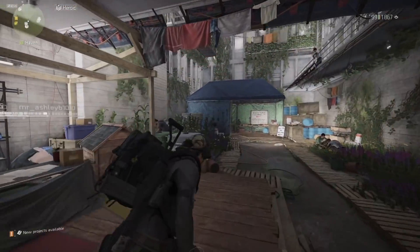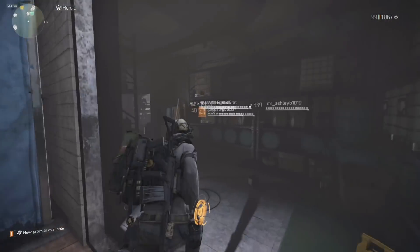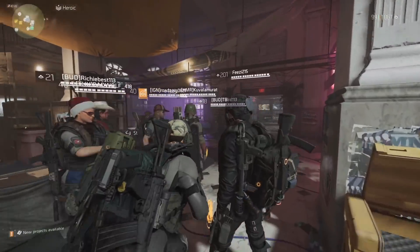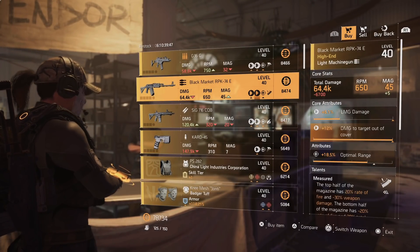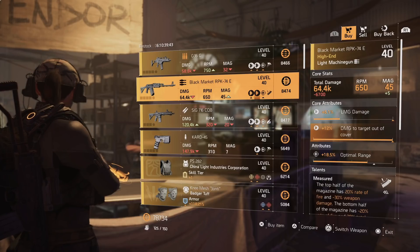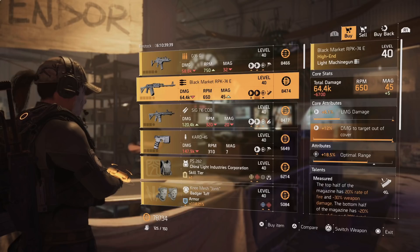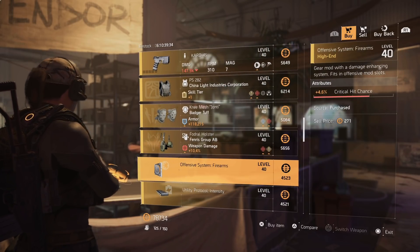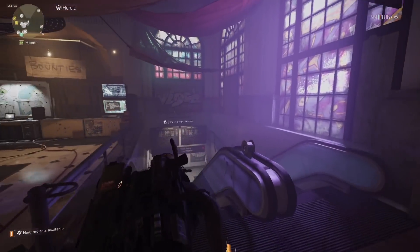The next item is at the vendor right before you go to the clan vendor. This Black Market RPK has 12% damage to targets out of cover — you could pull this roll and throw it into your library. That's another item I would pick up if you don't have it. There wasn't really anything else worth picking up here.